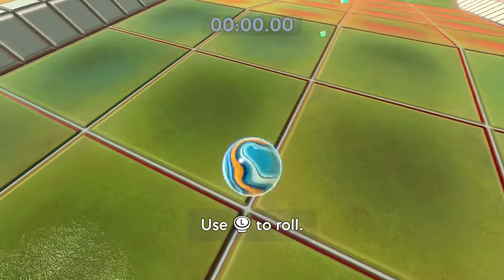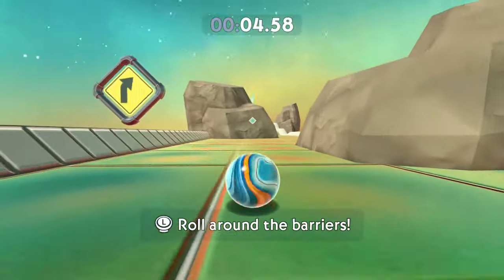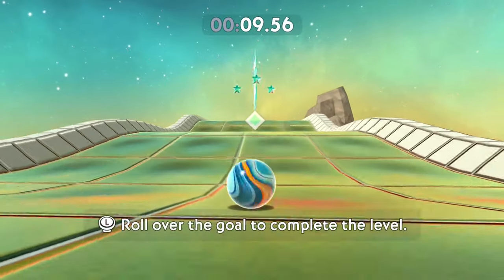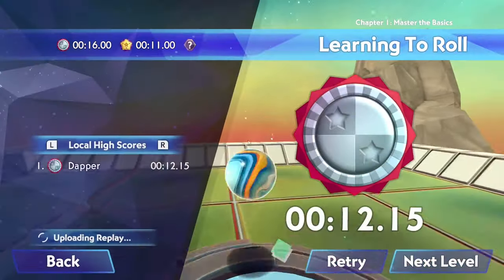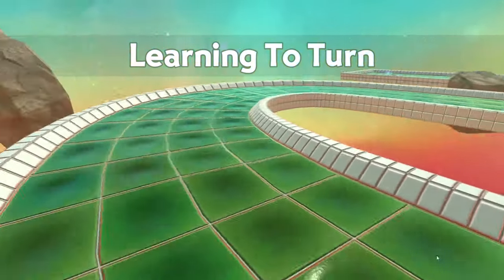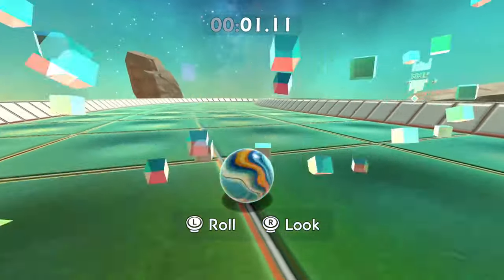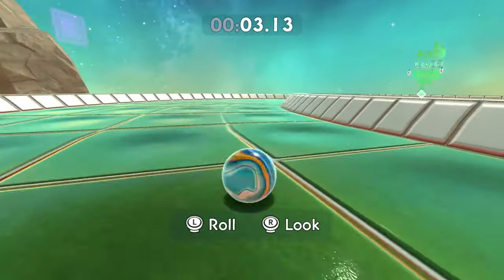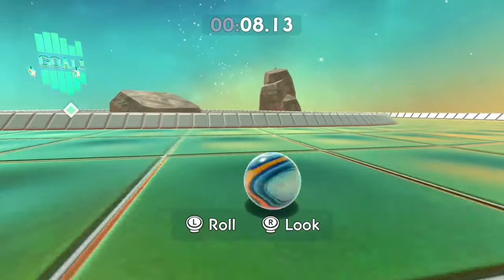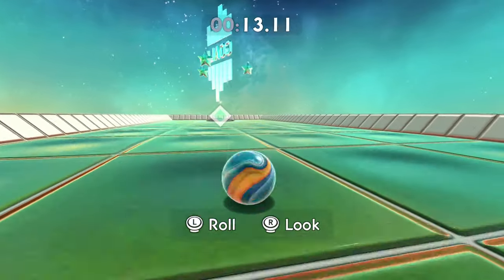We are in the game now. Look at this marble — that's actually pretty nuts. I love the whole blue and orange thing going on. We are rolling through this race now. I guess I am learning how to roll, as if I don't know how marbles roll at this point. I should be able to skip this tutorial. We're moving on to the next level — now we're going to learn how to turn. I'm pretty sure I could have figured that out.